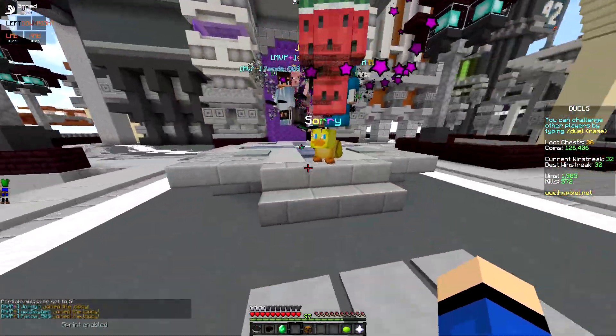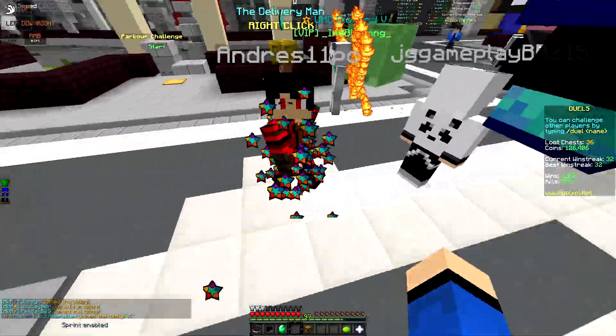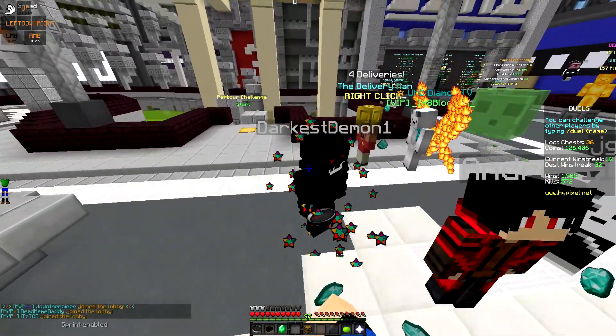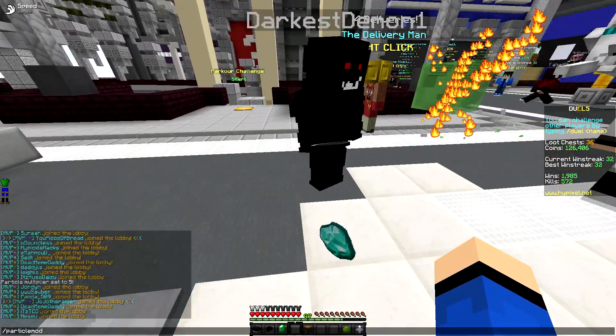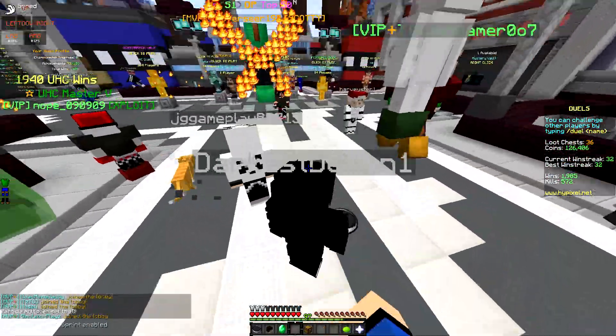We're gonna go grab an AFK test subject. Everyone here's got particles. We're just gonna jump up and down — and there you go, as you can see there's a lot of particles. We're gonna go ahead and set this to 10, and okay there you go, now you can tell there's a lot of particles.